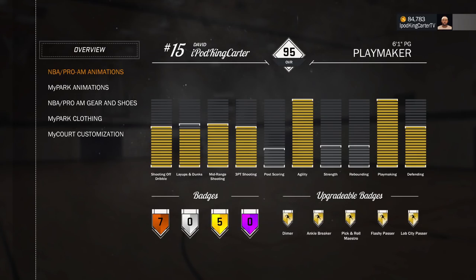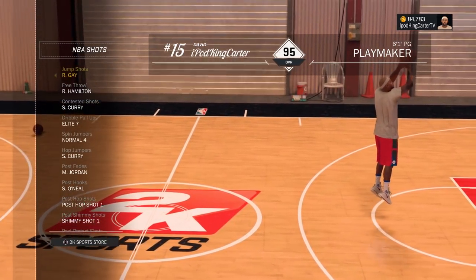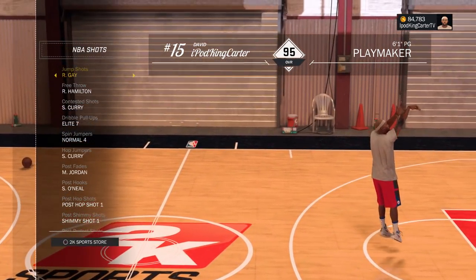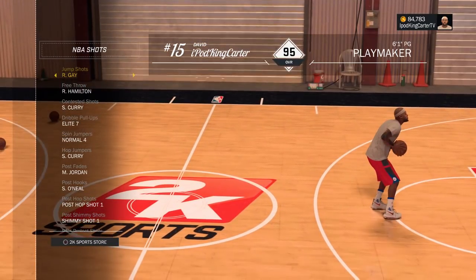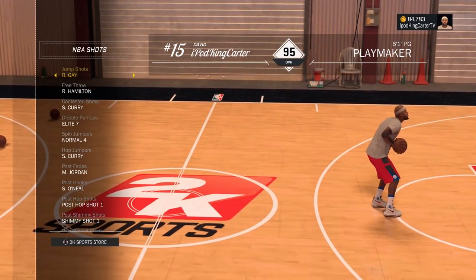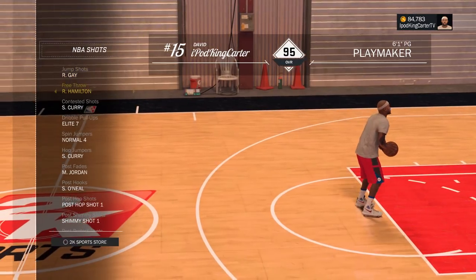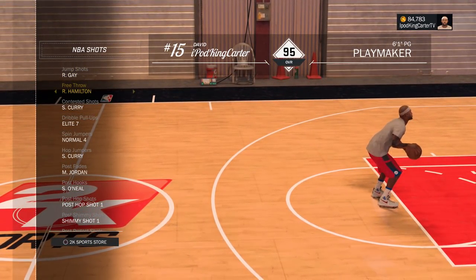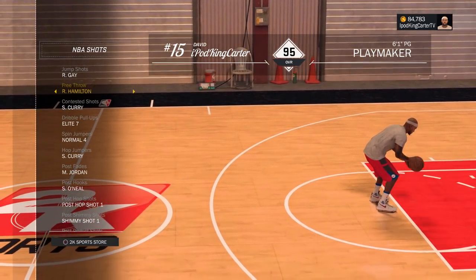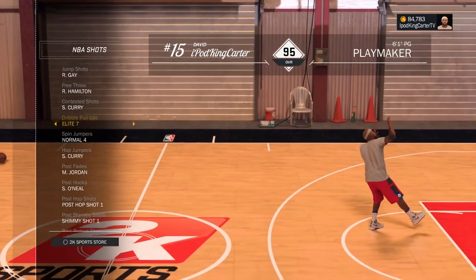Let me show you guys my player. When I go down to my NBA shots, a lot of people always want to know what do I green light with, where is the green ranger. It's Rudy Gay - I've been using Rudy Gay's jump shot as well as jump shot 27. Once the patch that broke the shot meter came out I just got rid of jump shot 27 and went back to Rudy Gay, and I've been using that ever since. RIP Hamilton is my free throw - I only have this for the animation, there's no upside, it's not green every time, I just like the animation.